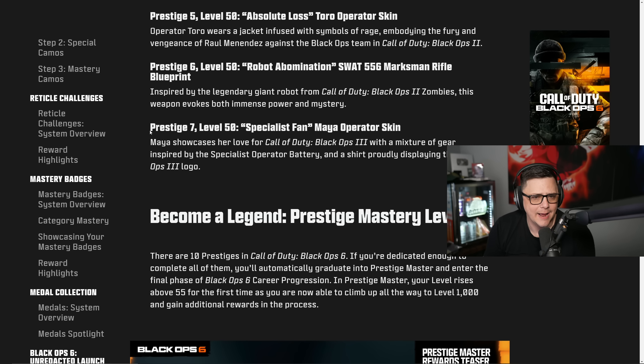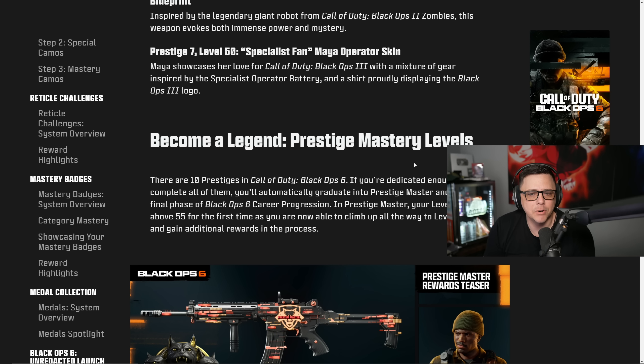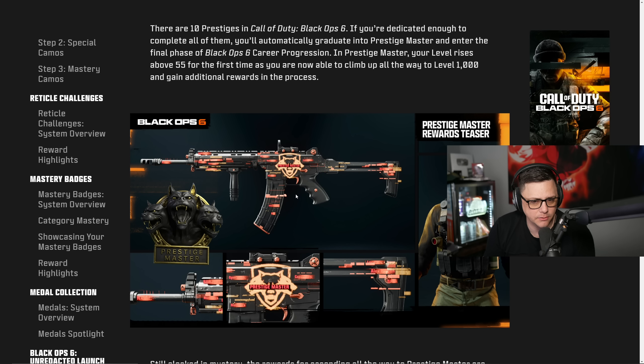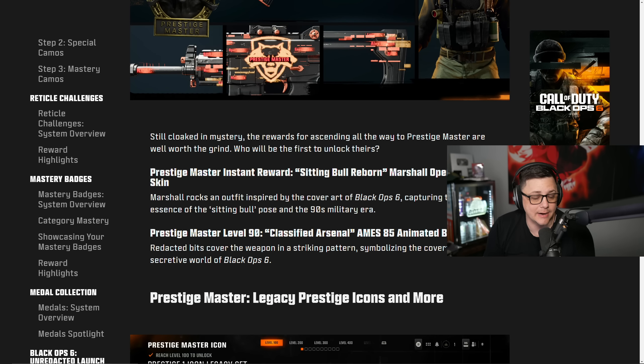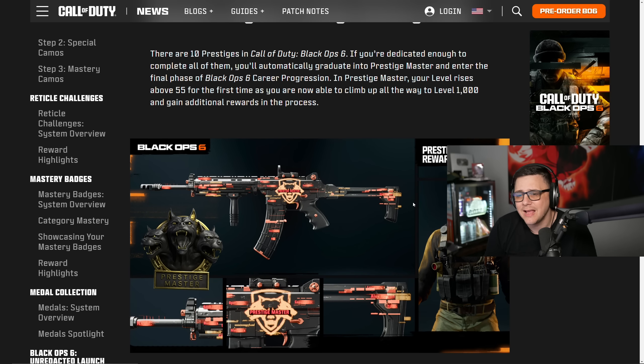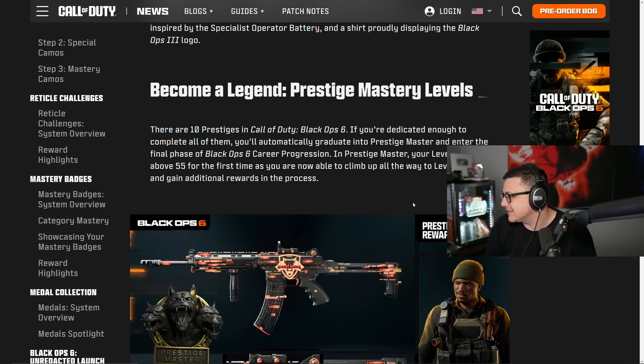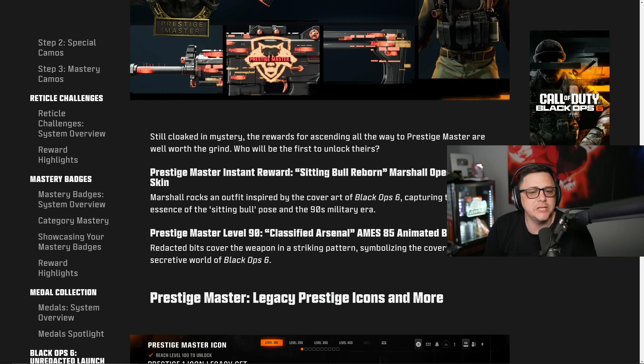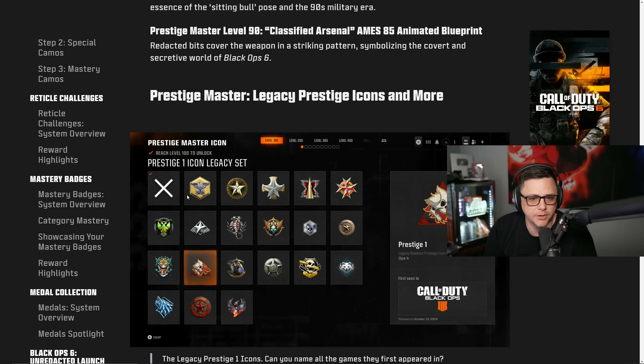Further rewards include: Prestige 5 — Absolute Loss Toro operator skin; Prestige 6 — Robot Abomination SWAT 556 Marksman Rifle blueprint; Prestige 7 — Maya operator skin. After that comes Prestige Master, where you earn icons displayed on the side of your weapon. The Prestige Master instant reward is the Sitting Bull Reborn martial operator, and at Prestige Master Level 90 you get the AIMS blueprint.